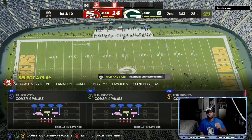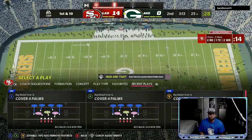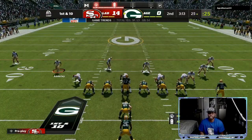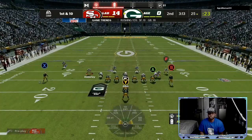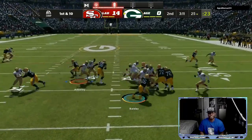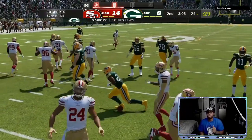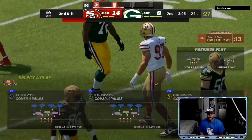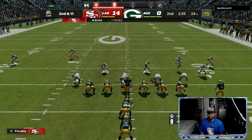Offensive and defensive ebooks will be live very, very soon. It's going to give you the full breakdown — what I look for, what I do, what adjustments I make, all that type of stuff will be in the ebook. He's running it again. We're going to get off our blocks. He's been gashing us with the run — I've been playing too soft. Now all I'm doing is pushing the right stick in when I see it's a run and committing to get everybody there.